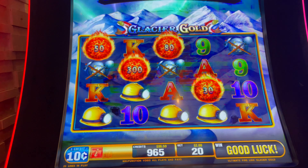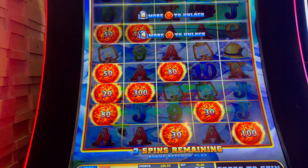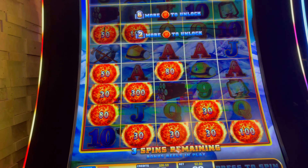Okay, there we go. That's nice — a $30 ball for a $2 bet. I want my first major, you guys. I've never had a major on Ultimate Firelink. That minor — I would so take that minor for $412.44.